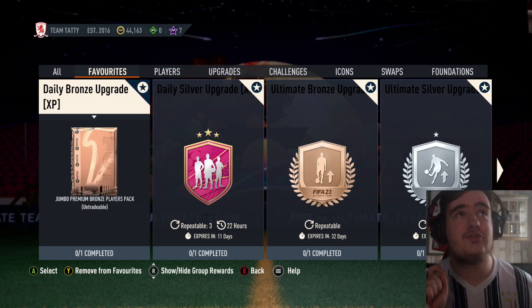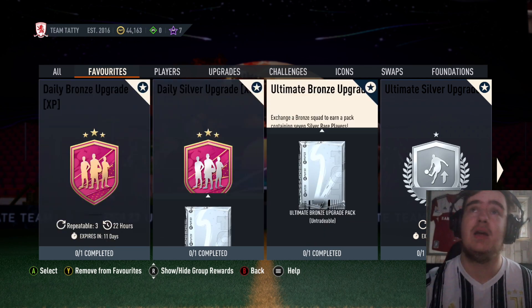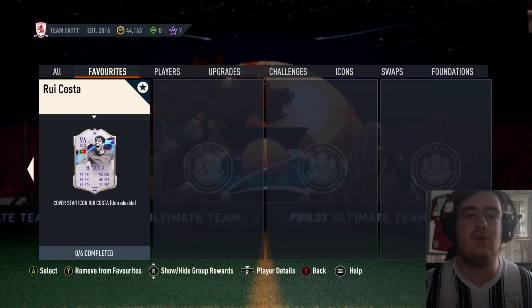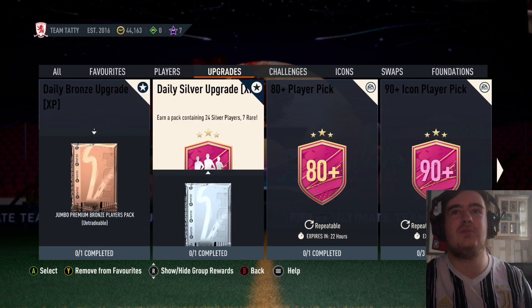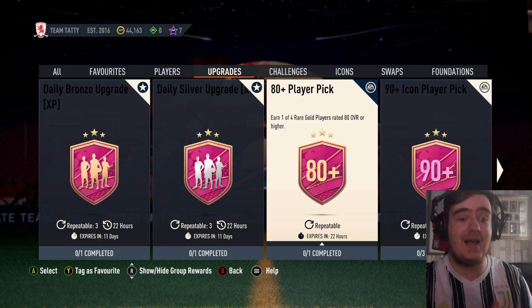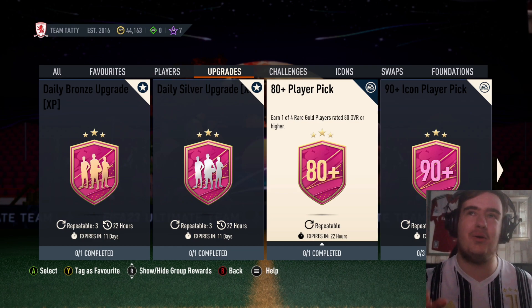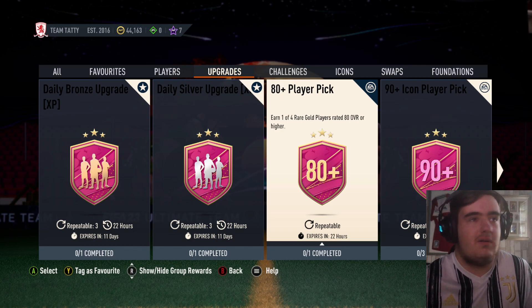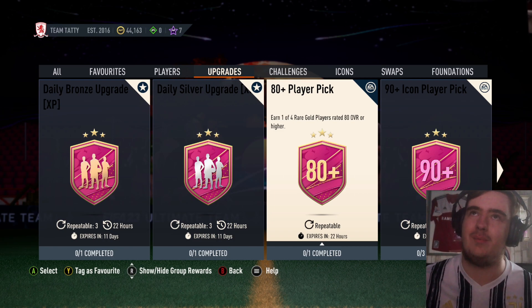I'm going through a long and strenuous process. I'm doing these daily bronze and silver upgrades, putting them all into these upgrades and getting gold commons. Once I've got the gold commons, I'm going to put all the gold commons into the 80 plus player picks. I've only got a day left to do that. Then hopefully that should give me enough fodder to do the 82 by 100 and other SBCs. Because realistically, what do I need bronzes and silvers for at this stage of the game? There's no more silver stars, I'm not doing League SBCs, so they might as well all go.